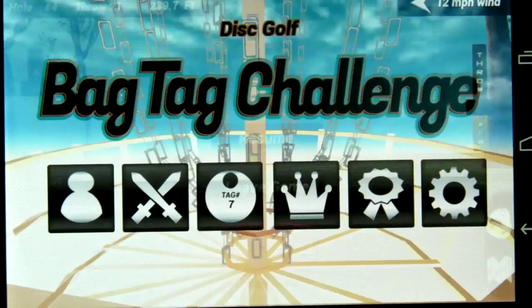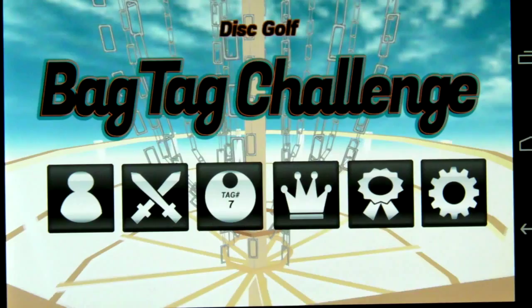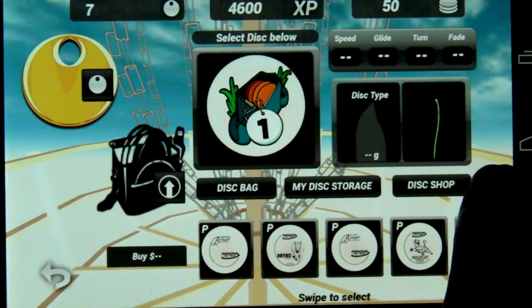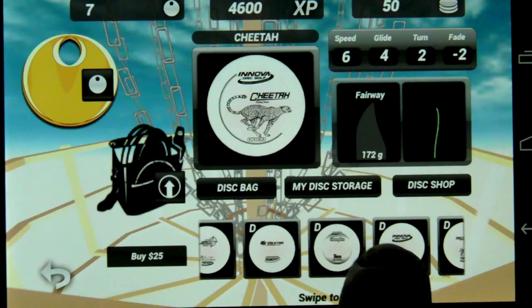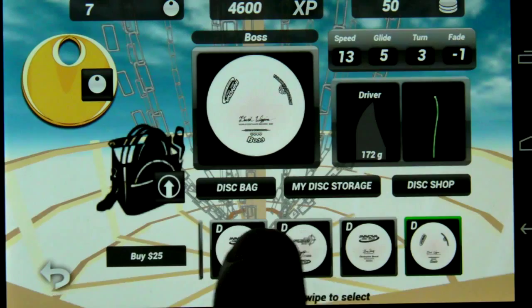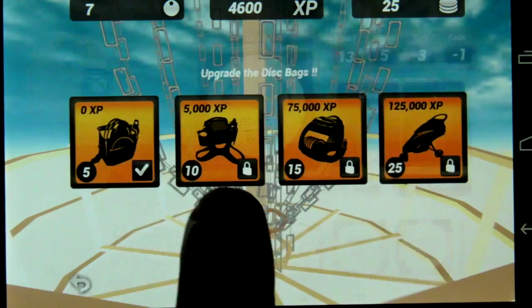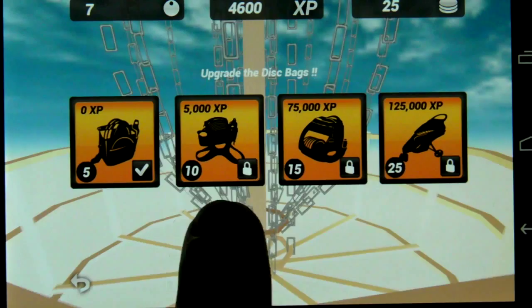That gives you the gist of what we've got going on. You can play for bag tags. Let's switch over and show you the profile, which is really neat. One of the things you can do is go to the disc shop — the more you play, the more cash and experience you get, which allows you to buy more discs. We have a wide selection of Innova discs ranging from putters to mid-ranges to fairway drivers and a lot of different drivers. My favorite being the Boss — it's $25 in-game, but I'm going to go ahead and buy it.